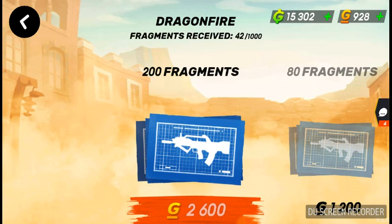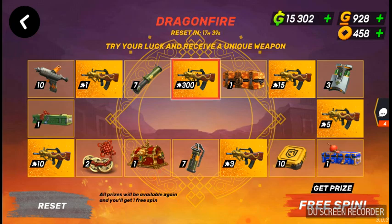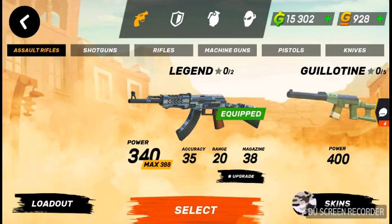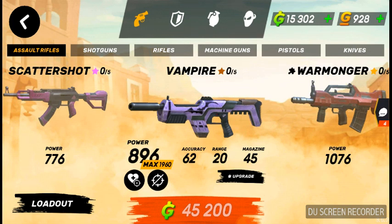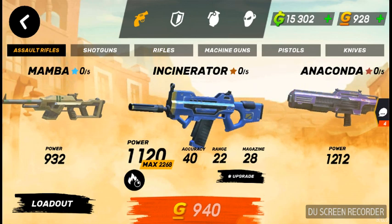You'd be paying 2600 gold for just 200 fragments, when you can actually go to the Lunar Festival and get 300 — you just have to work hard for it. But the problem is, 2600 gold is just for the fragments alone, and then you have to upgrade the gun. I have a friend who told me it costs 2400 gold to max the weapon, which is even more ridiculous. So in total, if you buy the fragments and max the gun, that's almost more than 4800 gold.